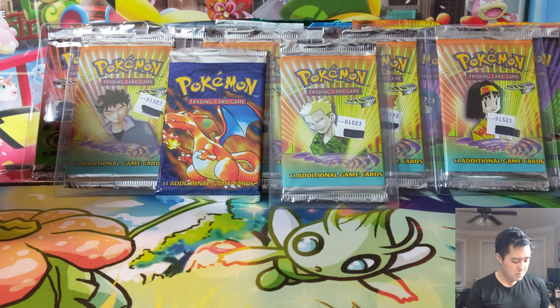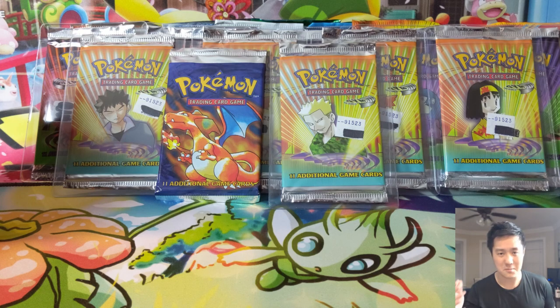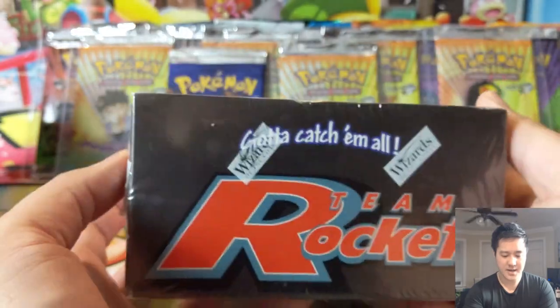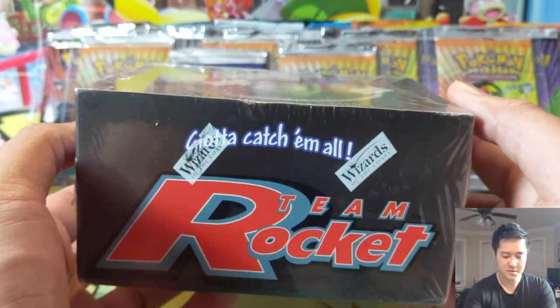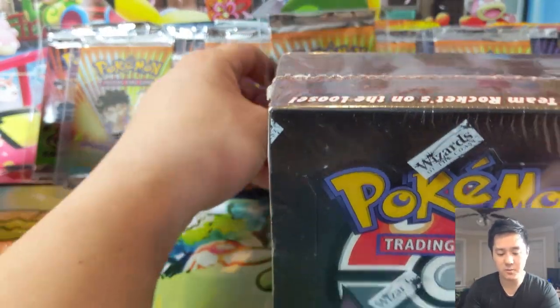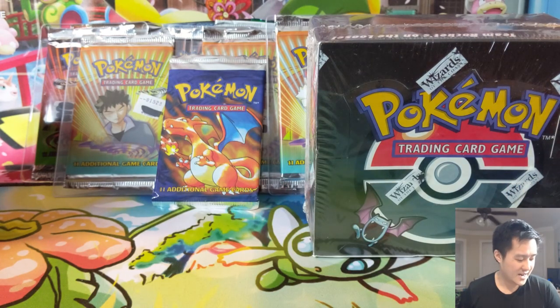Now we have two Wizards booster boxes. The first one is in pretty good shape — I was really happy, I found a great deal on eBay where the seller wasn't really aware of how much it was worth and just put up a buy-it-now price. That is a Team Rocket unlimited booster box. I'd checked before and it was a steal — really happy with this purchase. The corners are pretty clean and everything inside is well intact.